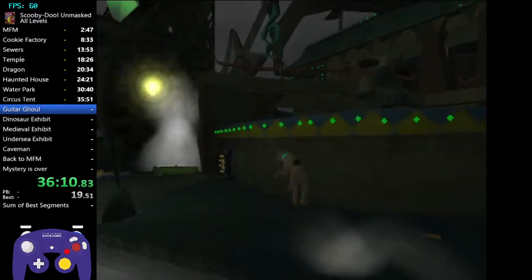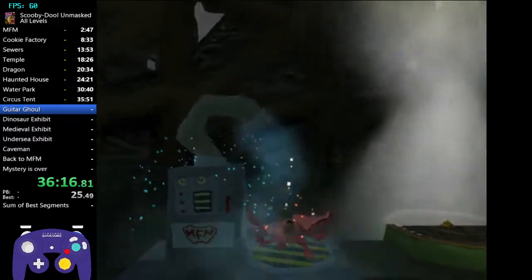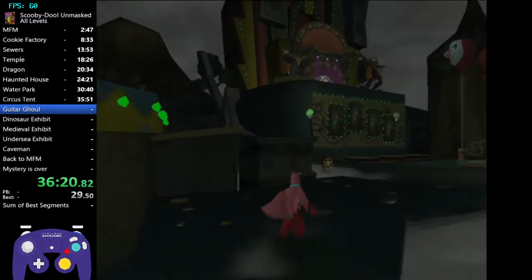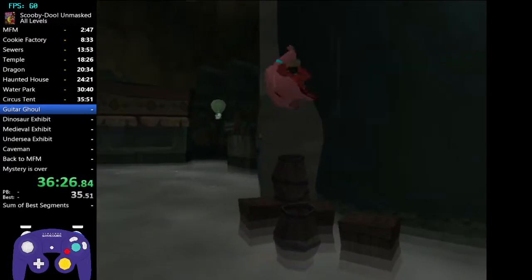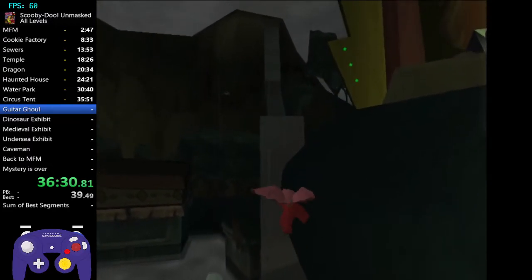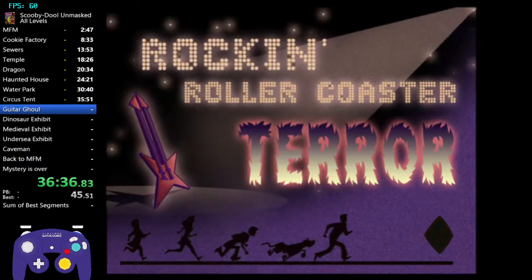As soon as you spawn down here, go back to the bat costume. Do the same thing we did to gain access to Circus Tent, except instead of going all the way to Circus Tent, we're going to Guitar Ghoul. Jump on the barrel, wiggle your stick, head right, and simply drop down.